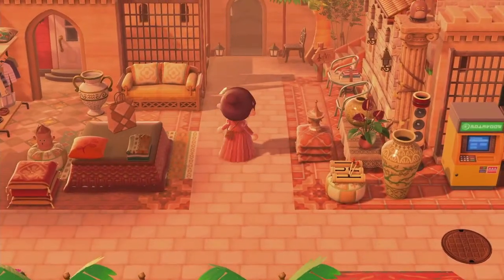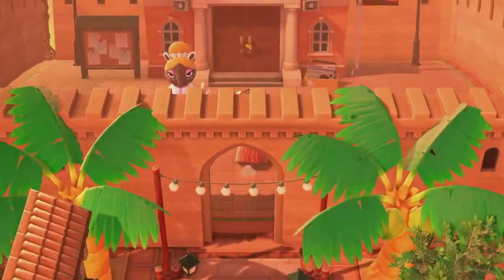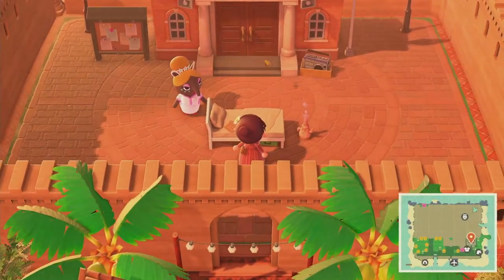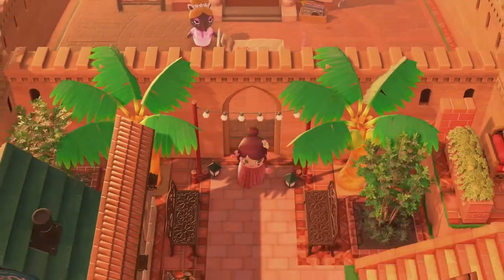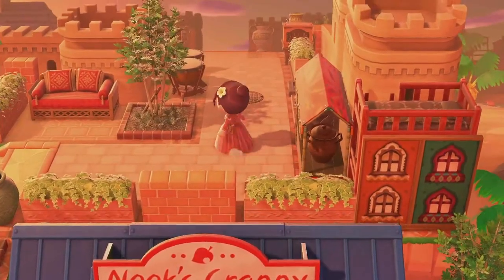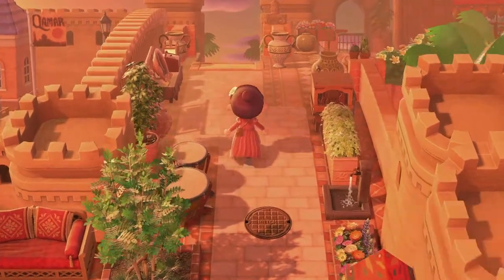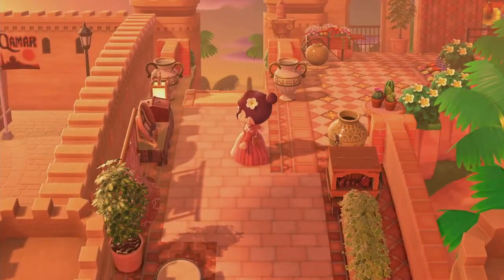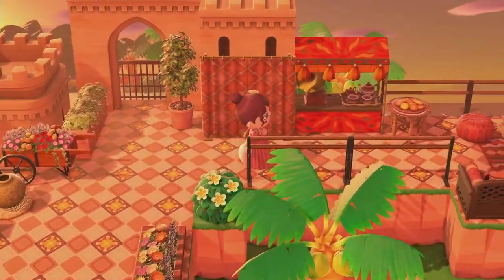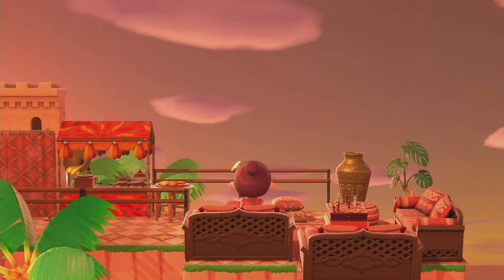Between Able's and Nook's, resident services is surrounded by castle walls. We have a little seating area and some drums along the pathway. On her peninsula there's a seating area as well, where you can overlook the beautiful sunset.